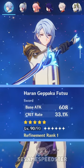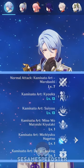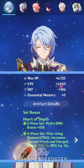Weapon: we have the R1 level 90 Hiran Kapakafutsu. We got two crowns, double crown, C6 artifacts. We're going to get four-piece Heart of Death.